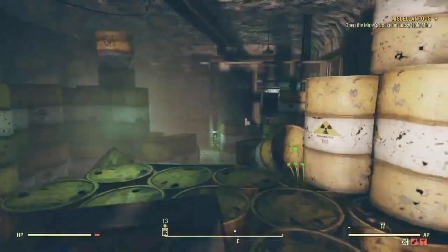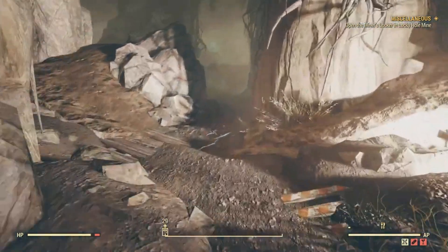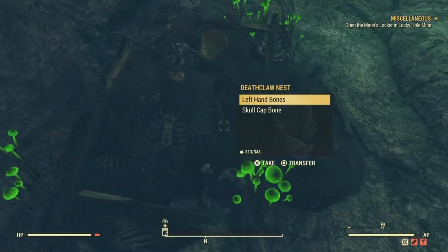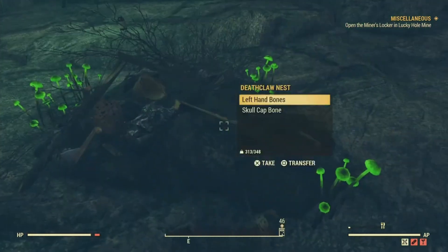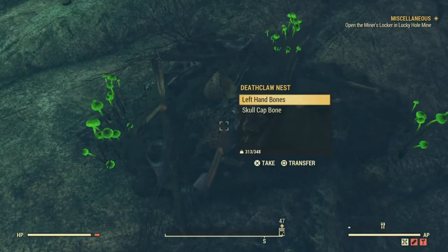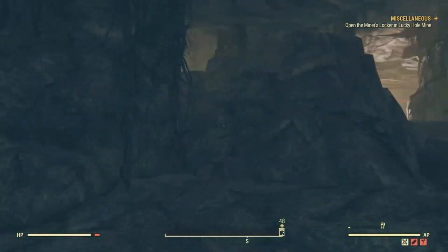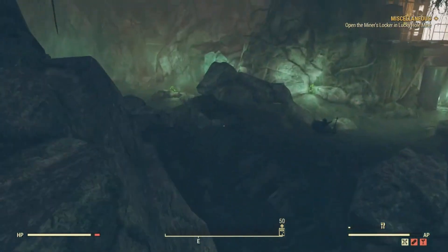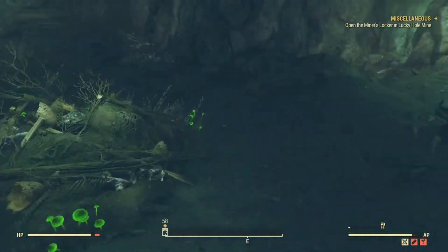Once you're inside, just follow where I'm going. There are three nests in this cave and there are normally two deathclaws in here, but they've already been cleared out. The first nest is just to your left — you're looking for an egg on the ground. Deathclaws themselves can drop eggs, but I've had more luck going to the nests, so if you just follow where I'm going, you should be good.